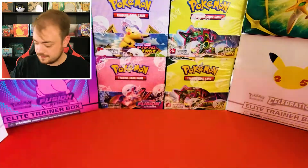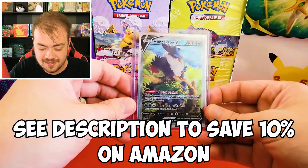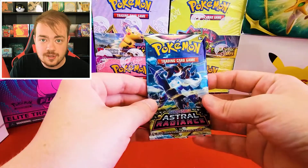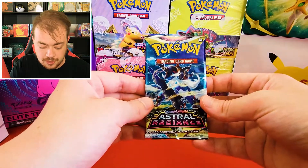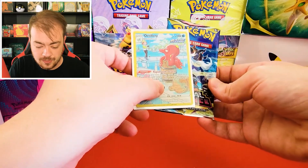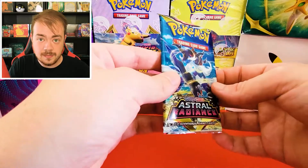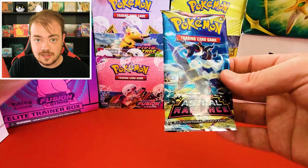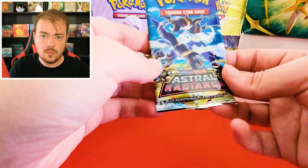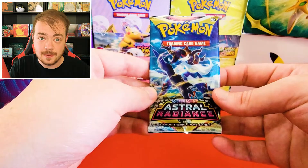Let's move on to our giveaway packs. Got the Honchkrow all nice and safe in our Vault-X top loader. For our bonus packs, we're going to do three Astral Radiance, and I'm also going to include the Trainer Gallery Octillery in the package for the winner. To win these three packs and what's inside, all you have to do is like the video, subscribe to the channel, and leave a comment about what your favorite card is in the new Pokemon Go set. Let's get these bonus packs opened up.